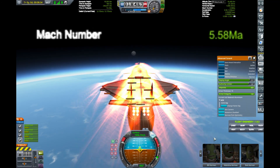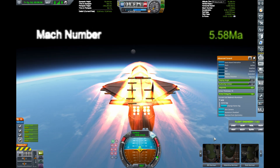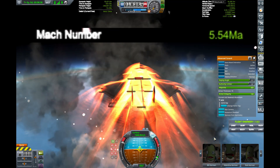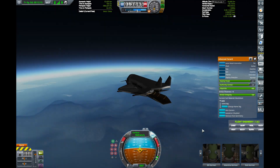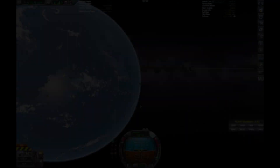Pushing the engines to their limit, they explode due to overheating at about Mach 5.75, leaving the rest of the vessel to glide safely to the ground. We went about a quarter of the way around the planet in 16 minutes.